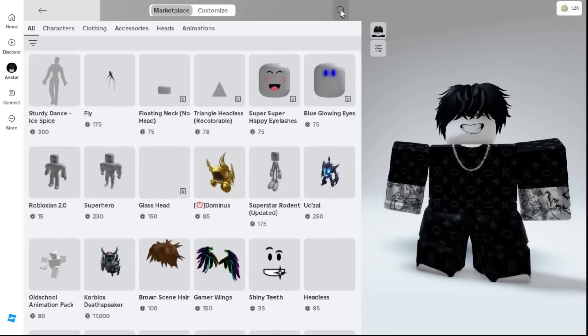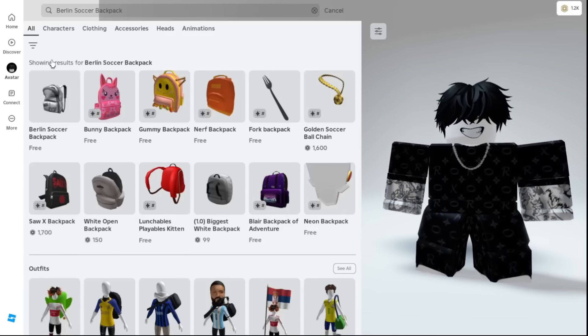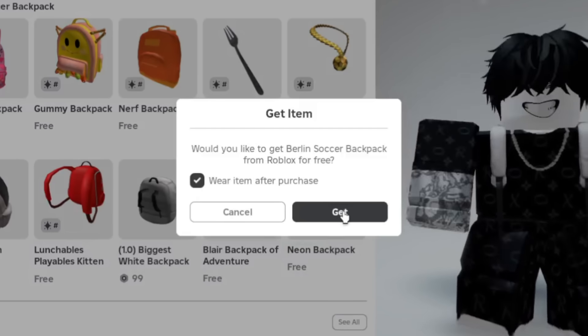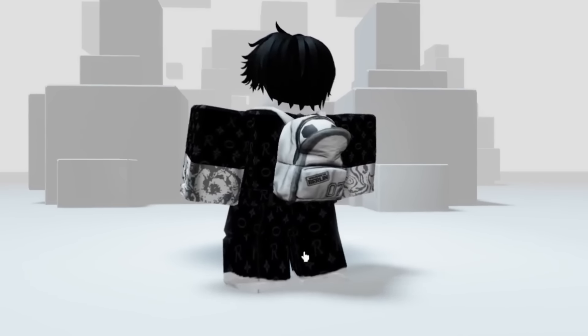For the first free item, go to the Marketplace and search Berlin's soccer backpack. Click on the free item. Now click the free button and then the get button. You will get this cool backpack — it's such a steal.